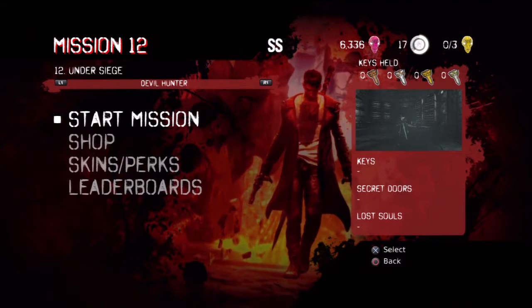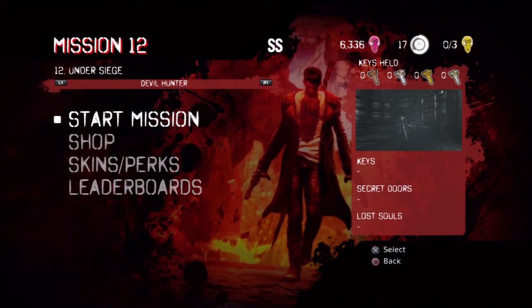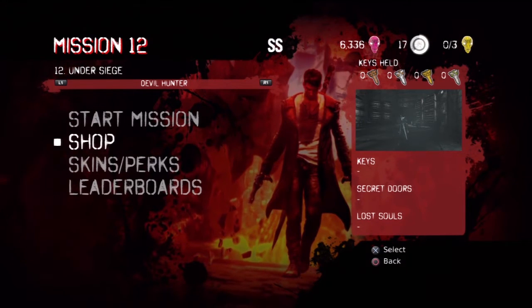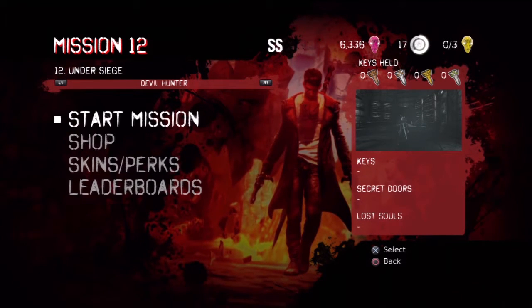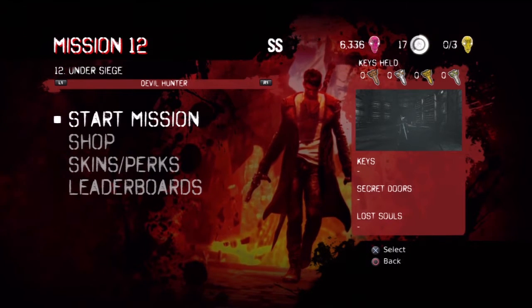For those of you that are new to the series, basically upgrades make Dante more powerful. You get upgrades by killing enemies — they're basically white orbs that allow you to buy more combos, abilities, etc.